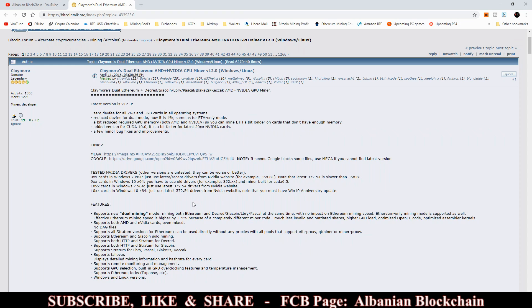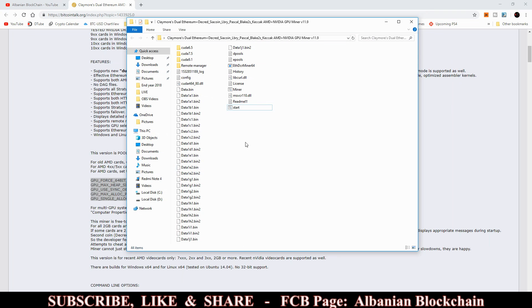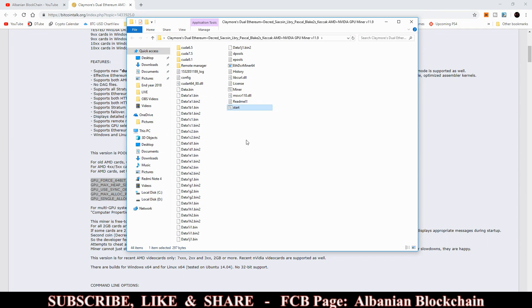If the first way doesn't work — even with version 12.0 — there is a second way. Copy the string shown here; it's for AMD cards and may not work on Nvidia. Go to your Claymore miner folder, open your batch file — either a custom one or the start batch — click Edit, create a space, and paste this string in. Save the file and try if that works for you.